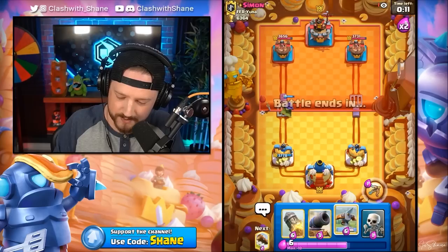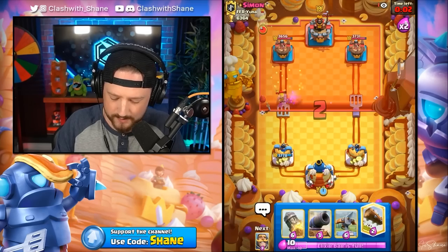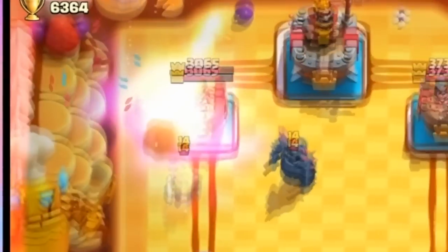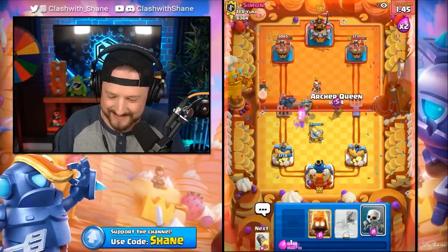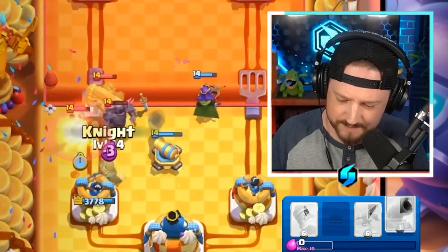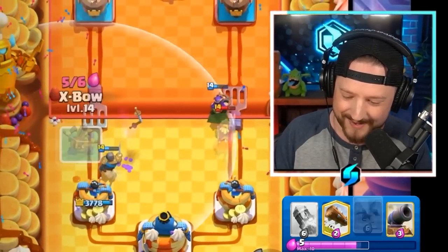Let's go Archer Queen over here left lane. He's going to go Pekka, Royal Ghost, or Battle Ram. If we follow up with a Skeleton split push and go Rocket left lane for this Royal Ghost... we might miss it. It was not okay, boys and girls. How did I miss that? But we can go Archer Queen right lane for this Battle Ram. Cannon Cart blocks the Battle Ram. Despite our terrible misplays, we are still dominating in this battle. The Royal Ghost gets denied right side.